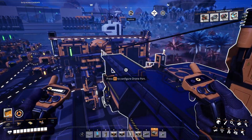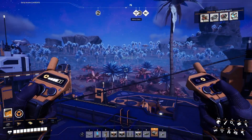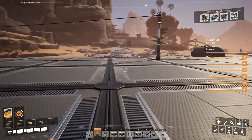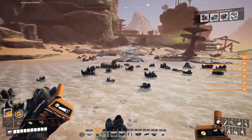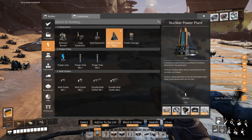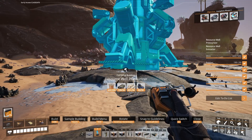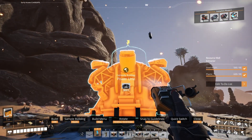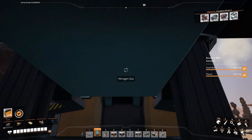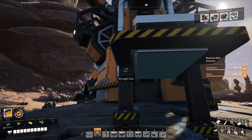Let me go and run that way — I have to take an electric line with me. I'll be back when I'm at the nitrogen. We're over here — I made a little platform, and here is the nitrogen stuff, which is interesting. I need to put a resource well pressurizer, connect that up to power, and then that should push stuff down and make it so these can be mined.